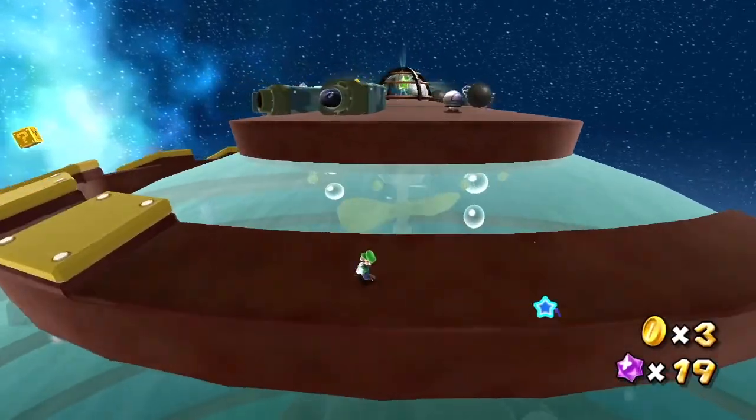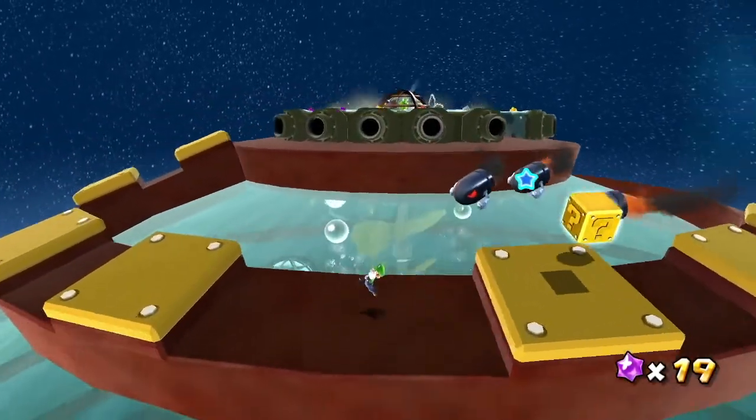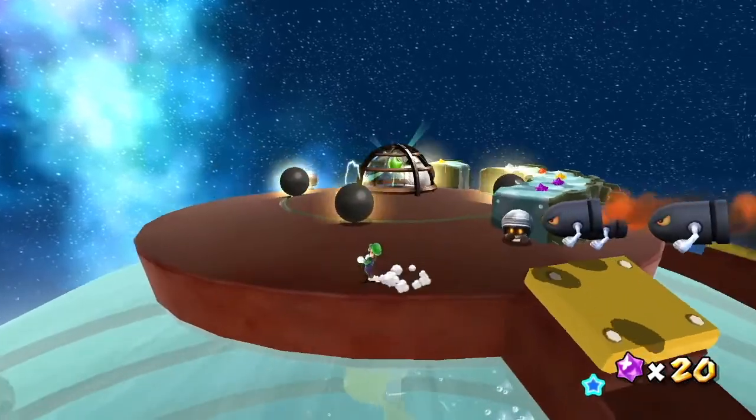Luckily, that Warp Pipe kind of draws you in, so you don't have to precisely line up actually entering it. But now we're on the underside of the Buoy Base Galaxy, and we have to lure all these Bullet Bills over to break another cage.